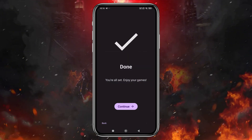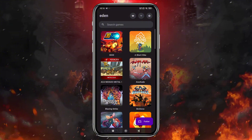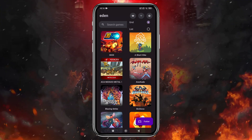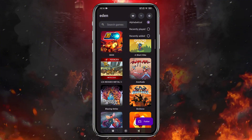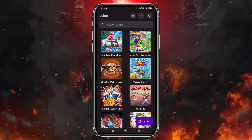Now the interface might feel familiar, but that's not our main concern. The real question is: is Eden actually better than Citron or Sudachi, or is it just another clone with a flashy name? That's what we're here to find out. The very first thing we can notice in the game library — they've added something new. You can now set the game view to grid or list mode, and games can be sorted alphabetically or by recently played.